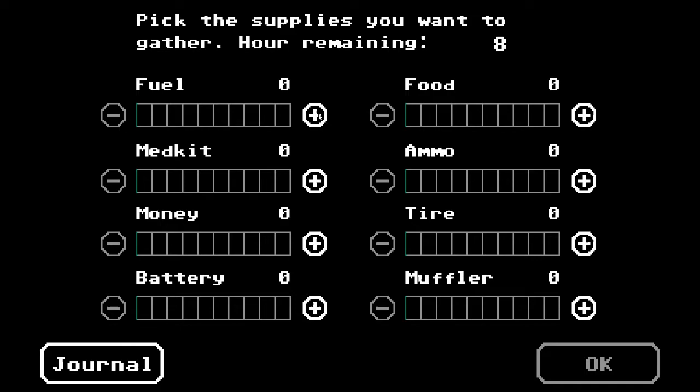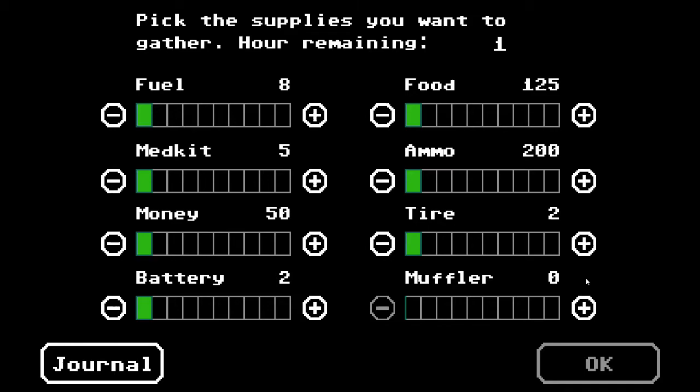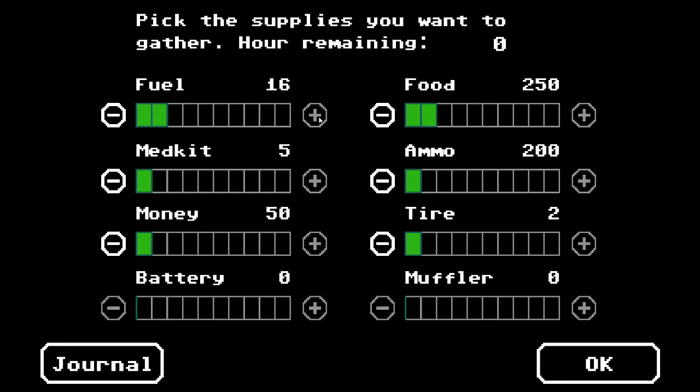We need more food than that, and more fuel too. I think what I'm going to do is skip the batteries and muffler and get some more food and fuel instead. I could forsake the tires as well, but food is pretty damn important and you can scavenge quite a lot of it around actually. Med kits always go to emergency. 200 bullets should be pretty good — you don't need crazy amounts. 50 bucks is fine. I'm going to go with tires. Pretty happy with that.